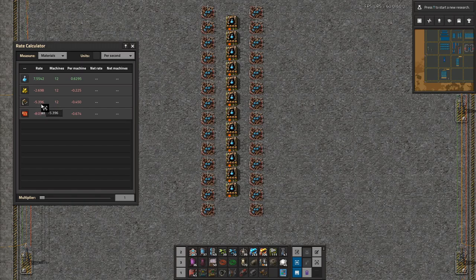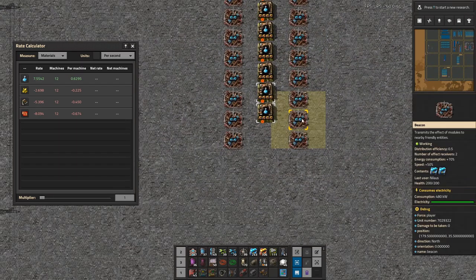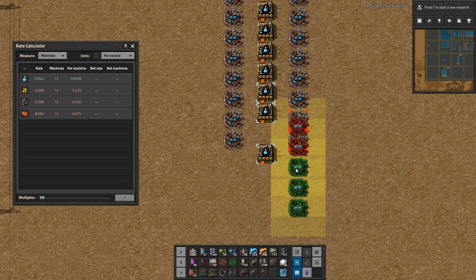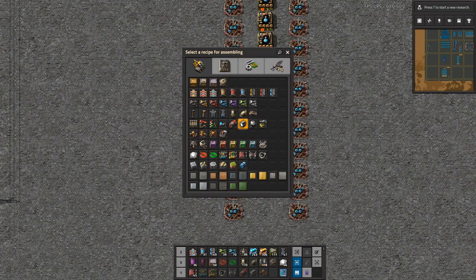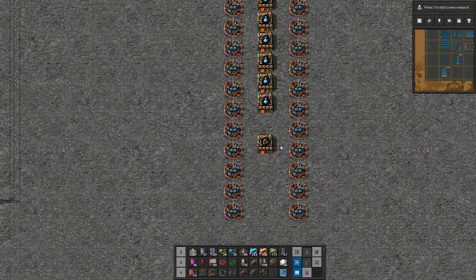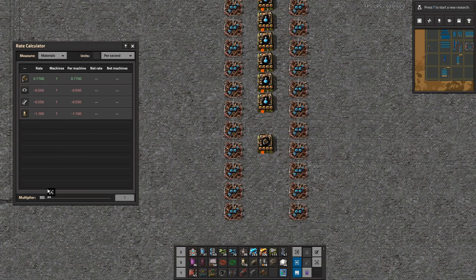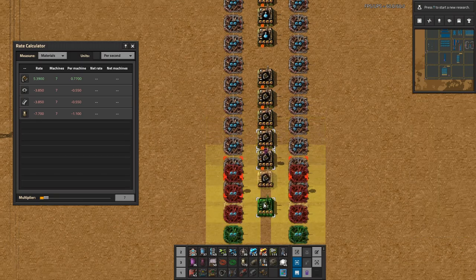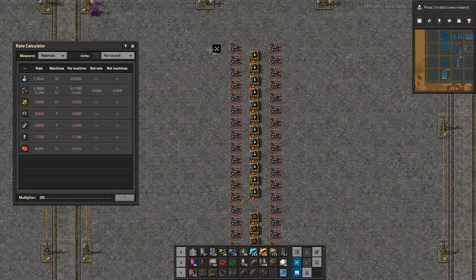We need 5.396 engines per second as our target. I'll build some engine assemblers and scale up until we reach that. Seven assemblers gives us that number. Selecting all seven together shows a slightly positive amount of engines, which means I am providing enough engines for this build.